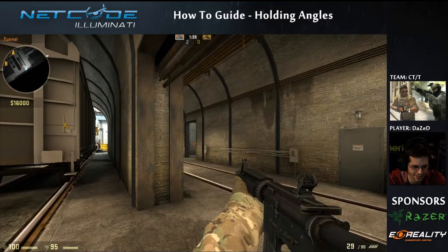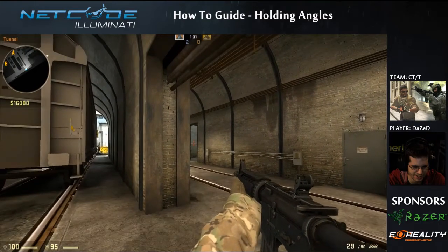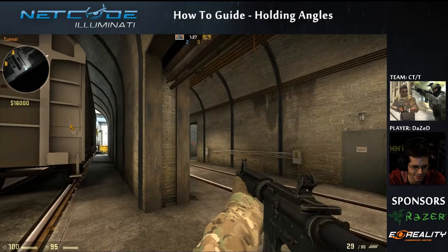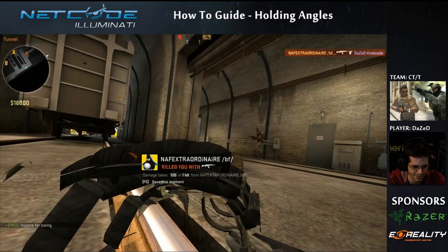The first thing I want to talk about is holding stationary angles and a general idea of what not to do. If you're holding a stationary angle at a common pre-fire spot, things are usually not going to work out very well against good players. They're going to pre-fire it and as you can see I didn't even really have time to react — that's a common occurrence when you hold those types of angles.